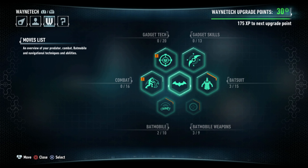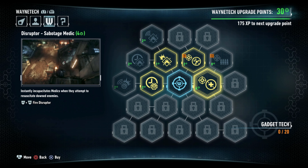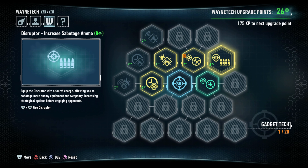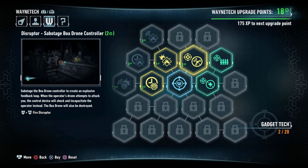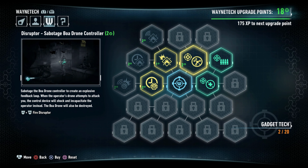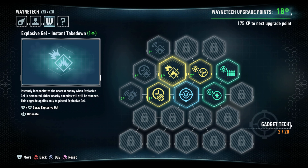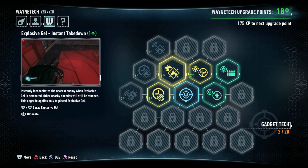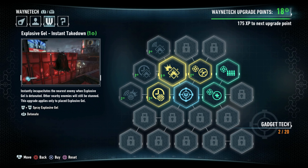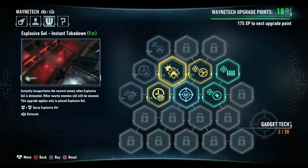Before we do that, I've got about 30 upgrade points so we can spend a little bit there. As you saw, I upgraded the disruptor so that way it can sabotage med kits, along with increasing the ammo count to 4, which is always a nice thing.